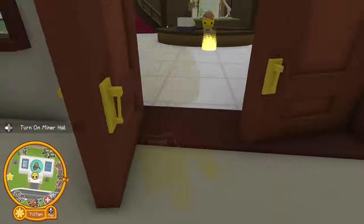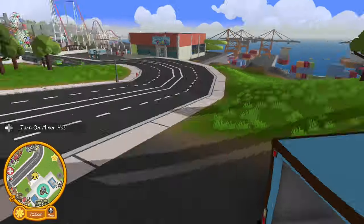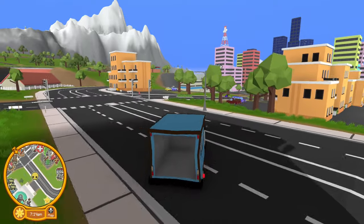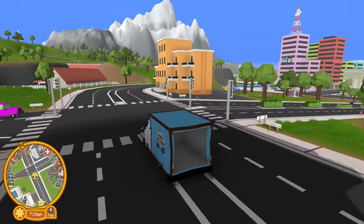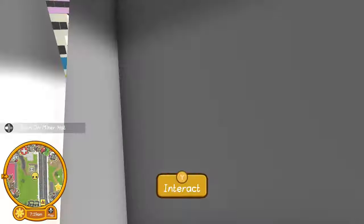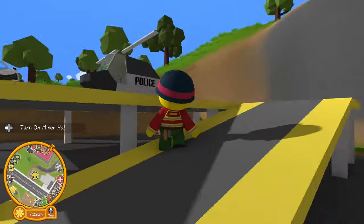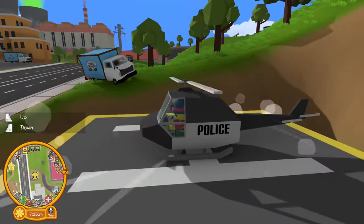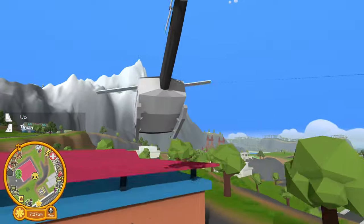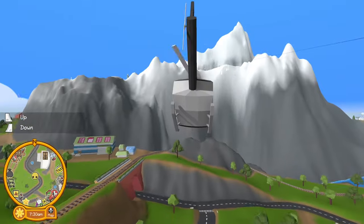That is one of four and there are still three other places that we need to go. The second place I'm going to go is the mountain - there's a helicopter right here and it's pretty far away so I'll probably want to get it out of the way. I need to go all the way up to the mountain, find the manhole cover, go in there and explore and see if I can find the artifact.